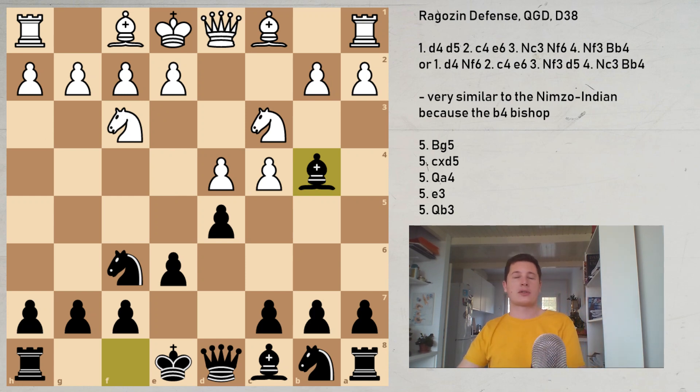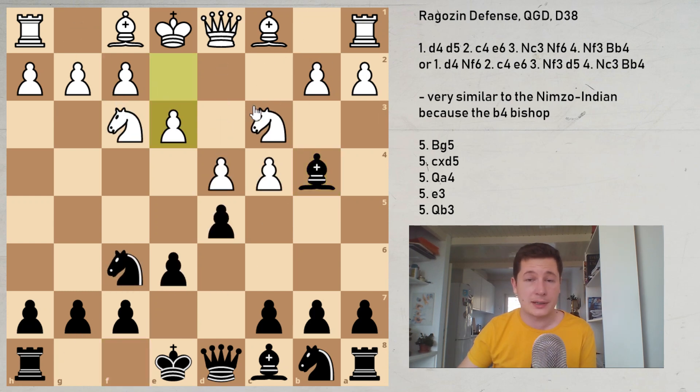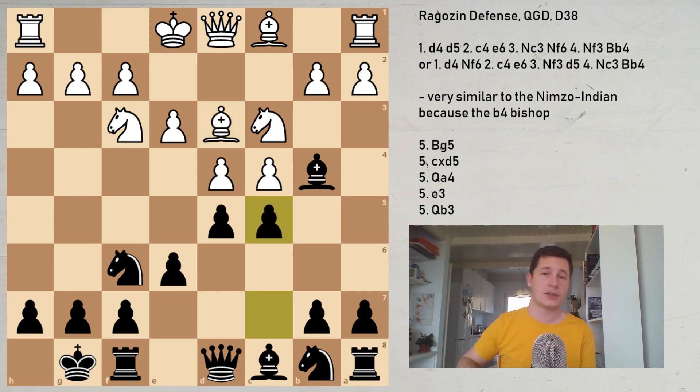We're going to look at several moves for white. The two main moves are Bg5 and cxd5. Two interesting options are Qa4 and Qb3, and e3 transposes into the Nimzo-Indian Gligoric system — so let's look at that first. In this position, if e3 is played, black simply castles. This is the least active move for white, having the bishop on c1. After Bd3 and c5, we have the Gligoric system of the Nimzo-Indian, which you can see in the Nimzo-Indian playlist.